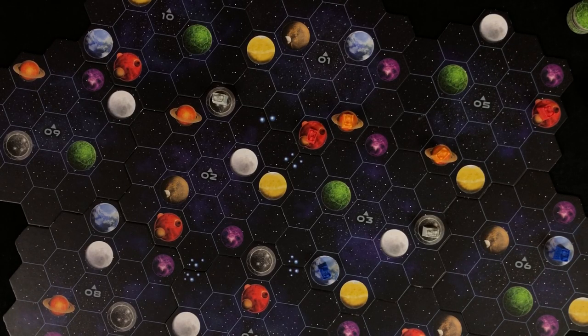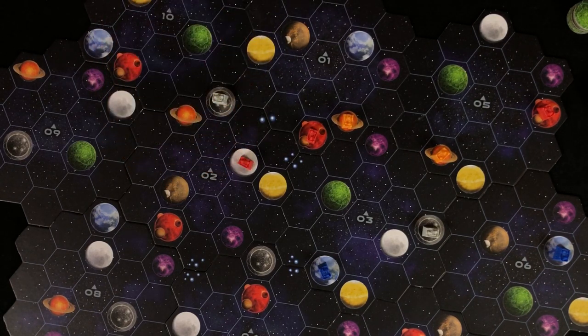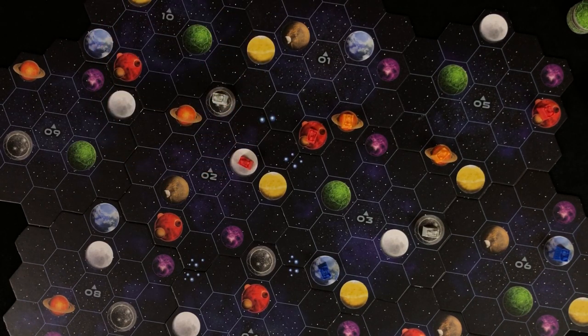The Gaia Project is a really complicated game for 1-4 players. I am aware that 'really complicated' isn't actually a board game category, but I thought you should know. According to BoardGameGeek, the Gaia Project is classified as a civilization and economic game. I never really got the sense of building a civilization while I was playing, but looking back, I guess I could see it. In Gaia Project, players start on their own home planets and branch out from there to reach and terraform other planets to make them feel a little more like home.